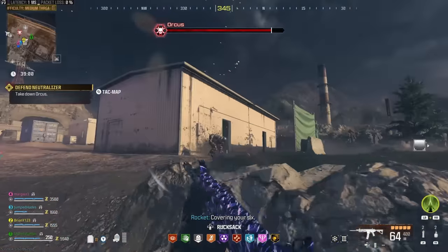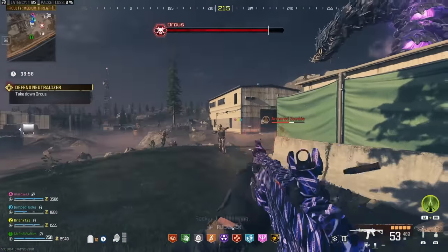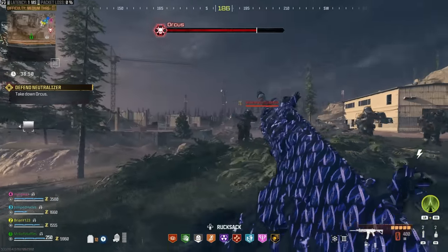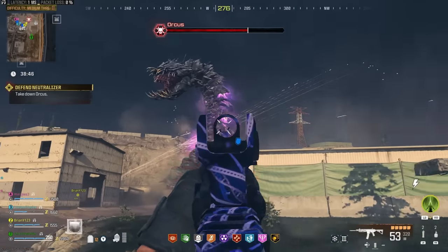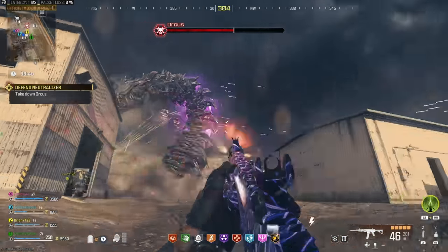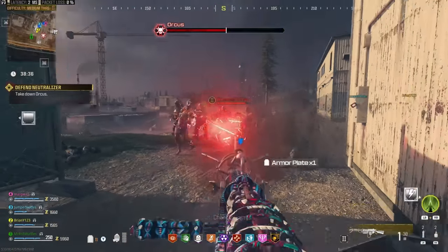Hi, guys. Mr. Offle Waffles here. Today, we're going to be looking at all of the rewards you get for completing the Modern Warfare 3 Zombies story, which includes the boring stuff like weapon XP, double XP, all that, all the way through to actual exclusive zombies-themed operator skins and exclusive weapon blueprints as well. I'll be showing all of them in-game so you can get an idea of whether or not they're worth grinding for. So, let's get started.